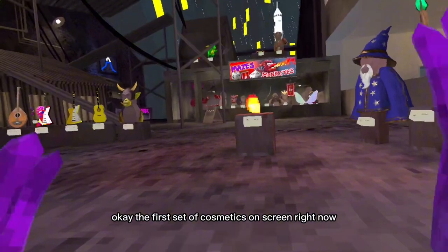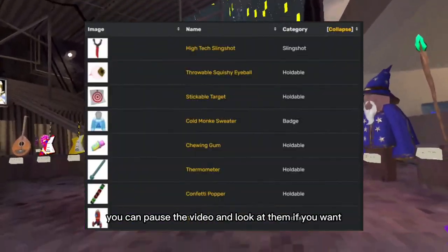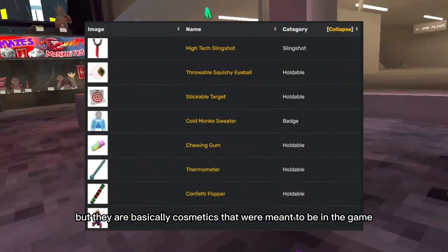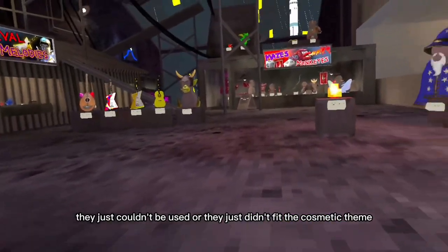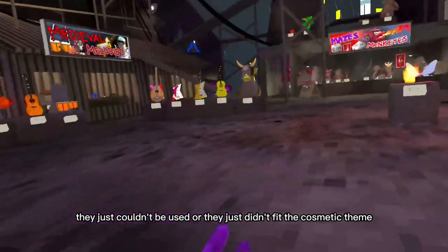The first set of cosmetics are on screen right now. There are a lot of cosmetics — you can pause the video and look at them if you want — but they are basically cosmetics that were meant to be in the game. They got scrapped because they were buggy, or they just couldn't be used, or they just didn't fit the cosmetic theme.